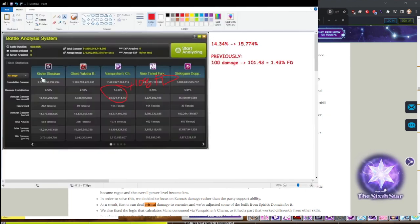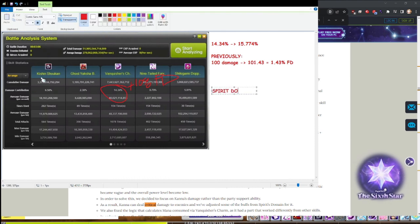Back to Paint — actually Notepad. Spirit Domain: it goes from 11 × 3% final damage — wait, it's 11 × 3 FD — it has now become 5% × 3 FD. So to do the math: 33% FD down to 15% FD. Makes sense. Plus 100% boss — caster only.